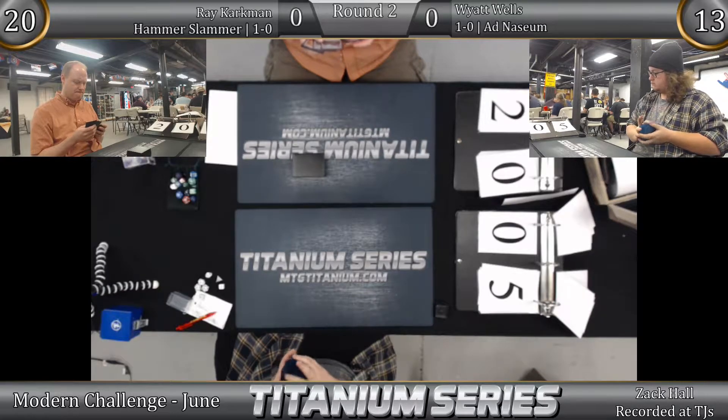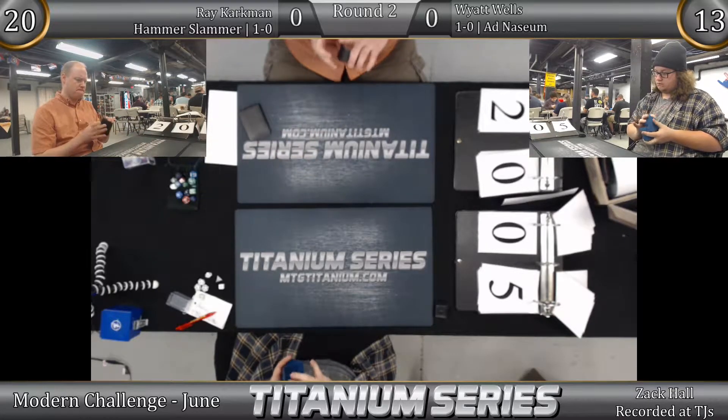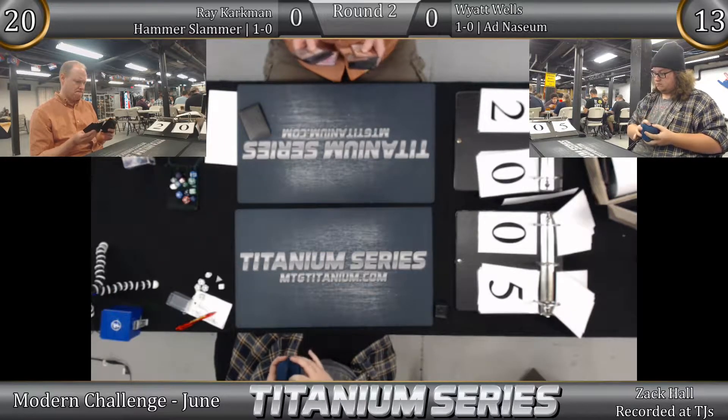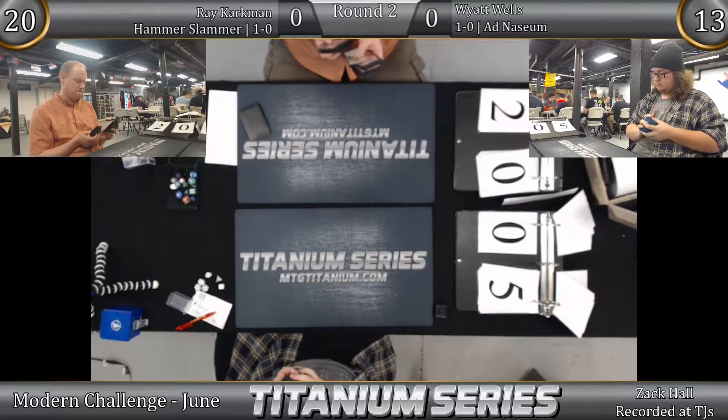Unfortunately he's running into the man, the Hammer Slammer man — the man with the five-digit DCI number who's probably had a thread on MTG Salvation longer than I've been alive about this deck. Ray Karkman. The man is all business. His shirt matches his strategy: aggressive. His Unglued mountains speak to how long he's been playing.